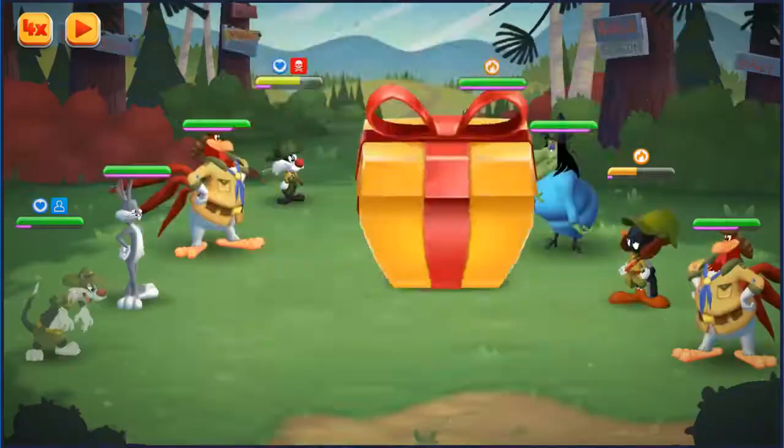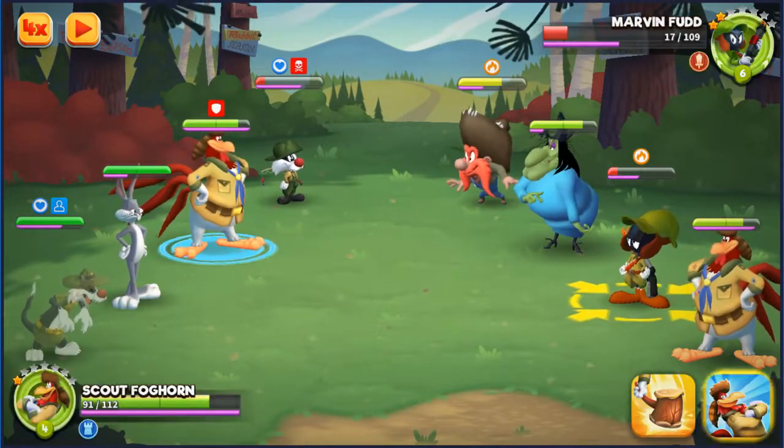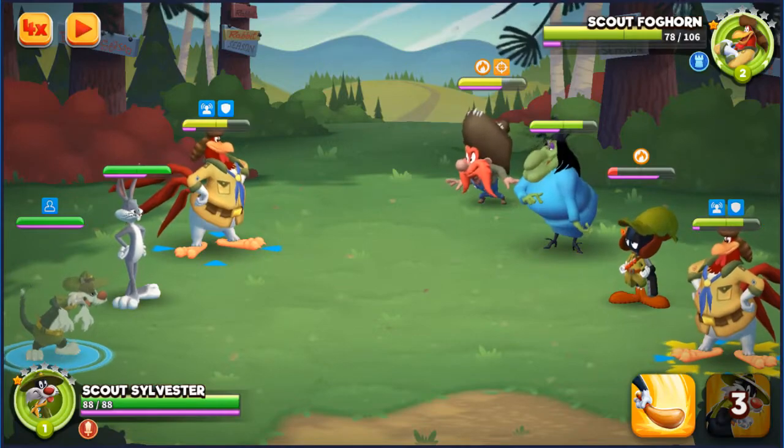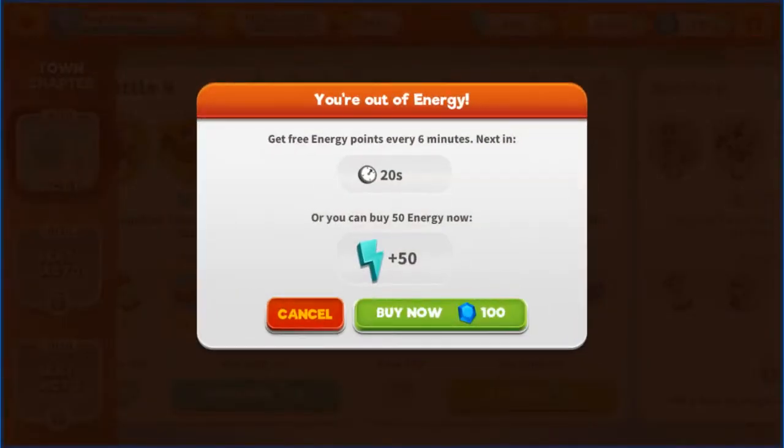While the PvP battle mode is free to participate in, you'll no doubt eventually rise to a rank equivalent with your skill level or your party's battle level, meaning you'll quickly run out of fights to have. You'll be stuck either waiting on the countdown to renew energy — refreshing by a small amount every six minutes — or dropping in personal money to quicken the process.